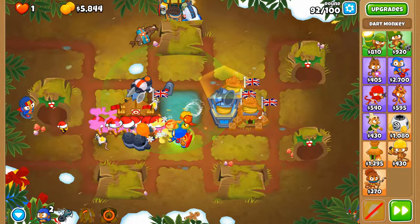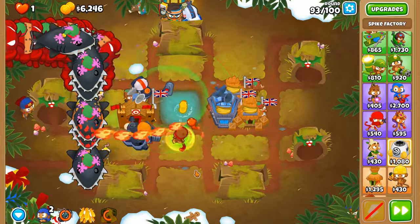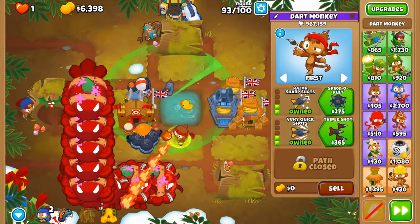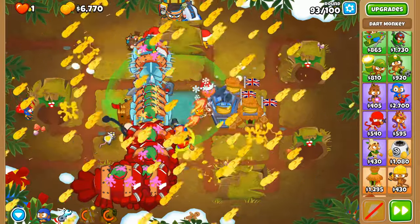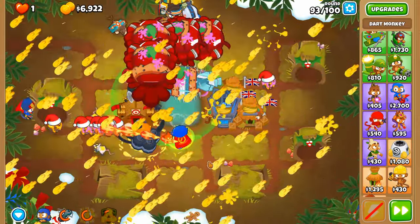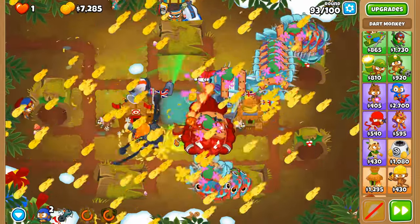I'd really like to place down the MOAB Shredder — not producing a Spike Storm, but placing it somewhere to just deal enough initial damage so this can deal with the rest of the specimens inside. What is harder — round 98 or round 100? It depends on the towers placed down. For certain two-tower CHIMPS, they are useless against the BAD but highly effective on round 98.